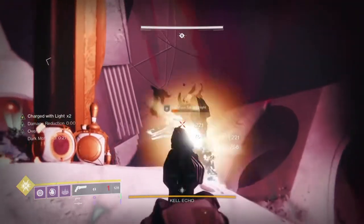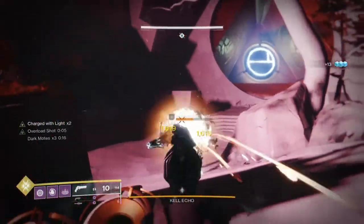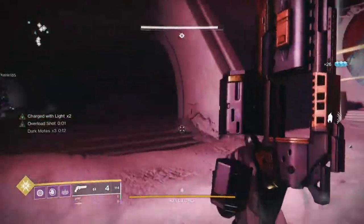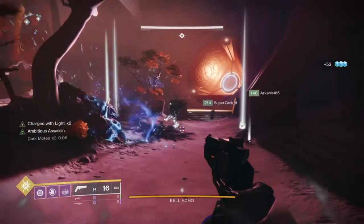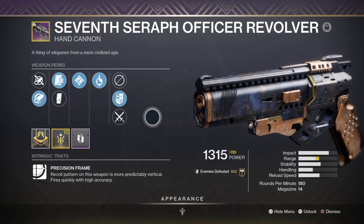For weapons, I've created the loadout to fit most end game activities that include champions, as they will be the main things that allow the build to shine. Like my last video, the weapons used are what I would consider viable for the main activities you get involved in, however you can change the setup to fit your own style of play. My primary will be the Seven Seraph Officer Revolver, which will be used as an anti-overload weapon and is great for the amount of DPS, and can pull its weight once it activates Ambitious Assassin.